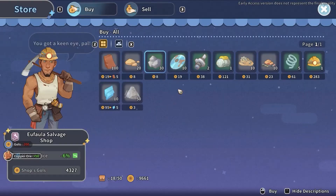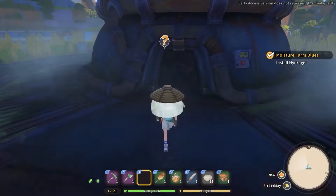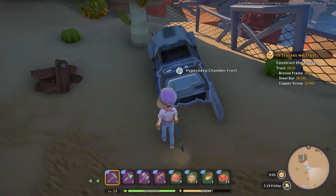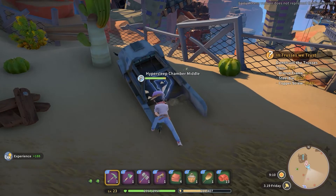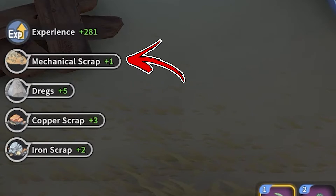From the Ophala shop you can also buy up to 10 mechanical scraps each day for a price of 31 gold each. After repairing the hydrogel for a mine quest, around the Ophala salvage you will notice some new structures called hypersleep chambers, which will also reward you with a decent amount of mechanical scraps.